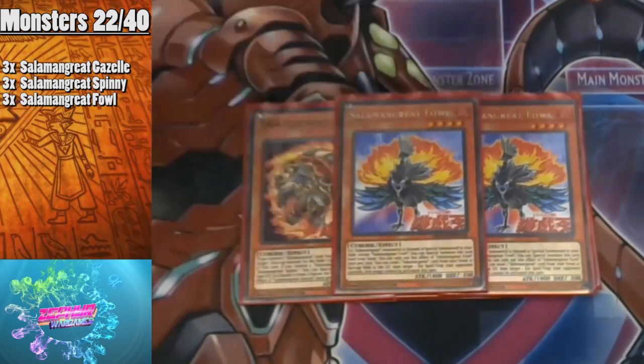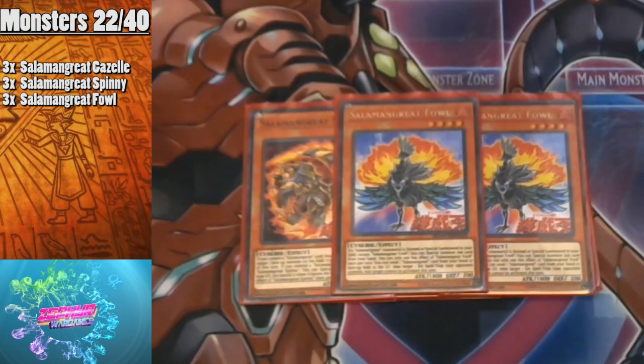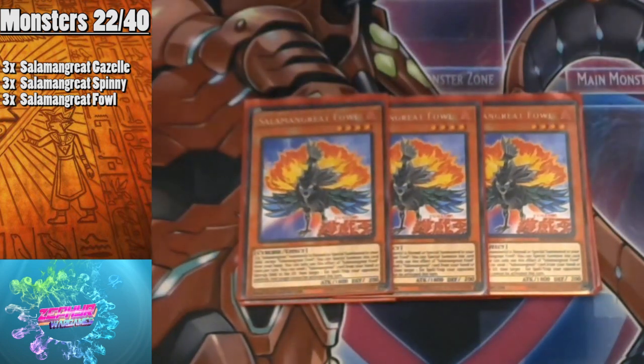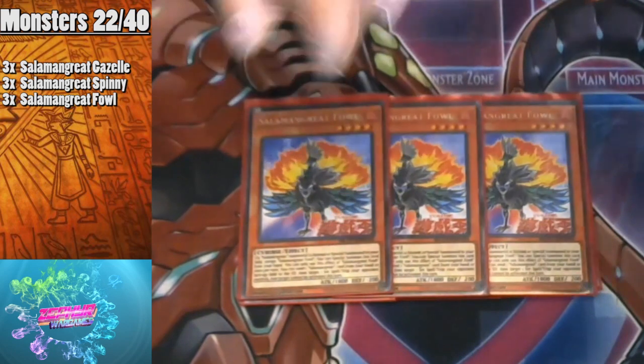Next we have three copies of Salamangreat Fowl. If a Salamangreat monster is normal or special summoned you can use this effect once per turn: send one Salamangreat card from your hand to the graveyard and target a set spell/trap — it can't be activated this turn. It has a similar effect to the Trickstar field spell. It's just another monster you can summon from your hand to help you go into your link plays. You can replace it with hand traps; Ash Blossom is the best option since she's a FIRE monster.